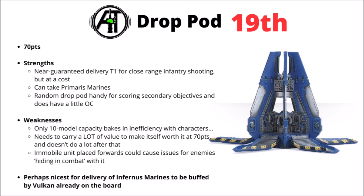For weaknesses, the 10-man capacity is a bit restrictive for squads with characters — it either needs to drop a model in the squad or run them without character support, which is a little bit sad. Perhaps it's most efficient for things like a squad of Infernus Marines to try and get in range in the Firestorm detachment, and then have Vulcan standing elsewhere on the board to buff them with re-rolls when they come in. I think it's a bit too high a points cost for general purpose use as well — 70 points really is a lot, and it has to transport a lot to justify that big premium.